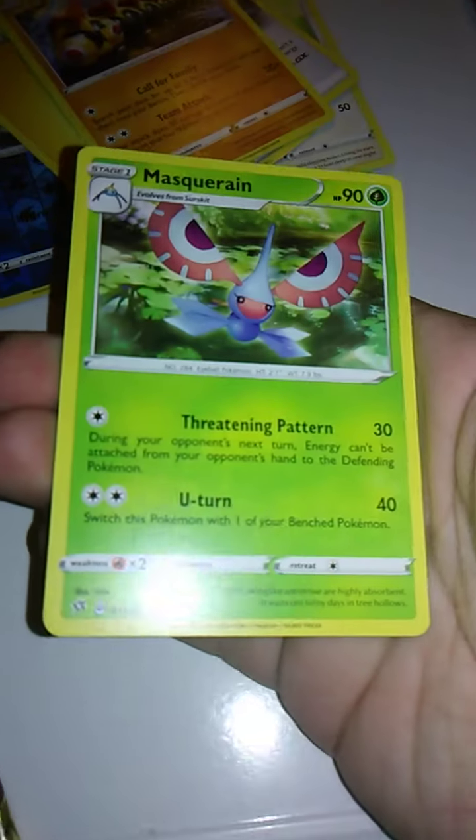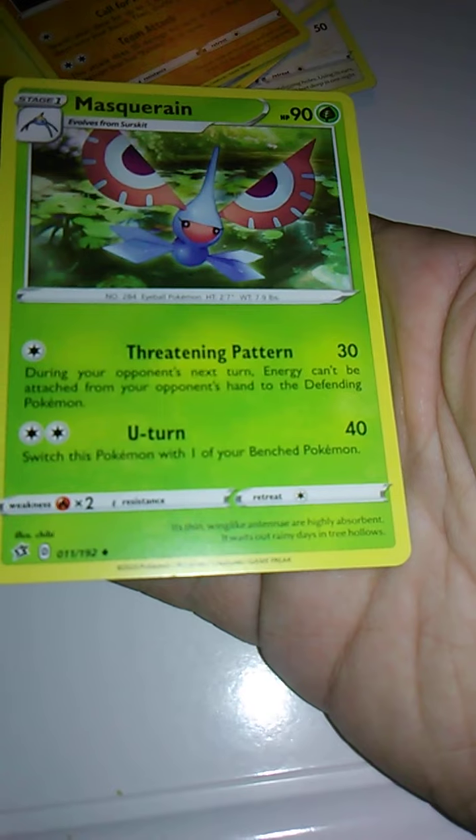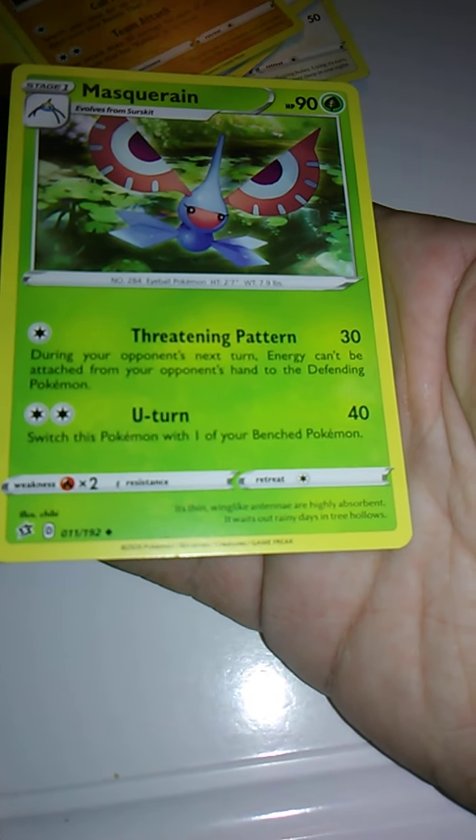And I think this is the last one. We have Masquerain with Threatening Pattern and U-Turn. I'm aware of the U-Turn move — a lot of people use that, it's kind of like Baton Pass. Anyway, putting these back in the sleeve and we will go from there.